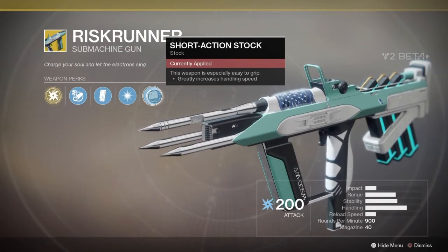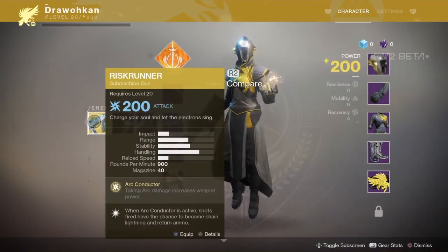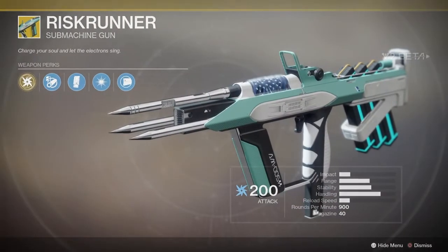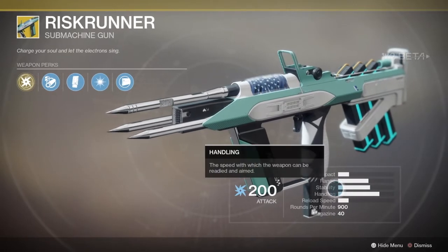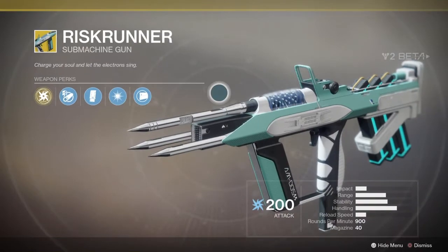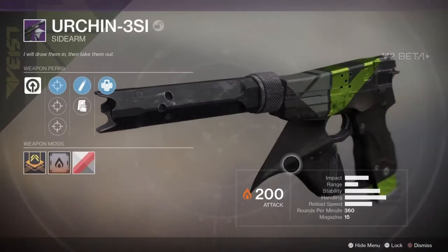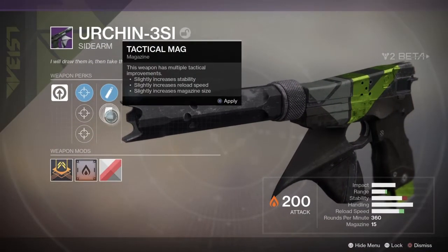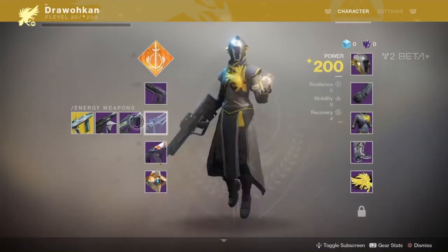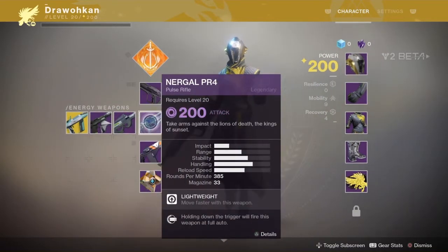I've been testing the new submachine guns and this one is probably the hardest to handle. You also get a sidearm, which works pretty much like in Destiny 1. And you get a scout rifle and these new submachine guns rounding out the energy weapon options for the Warlock.